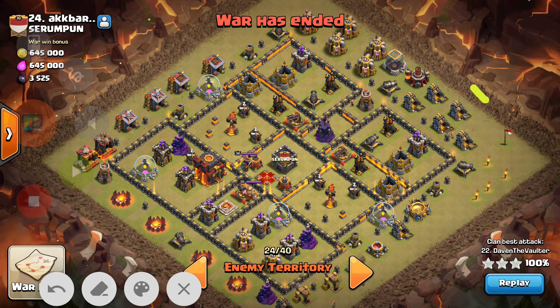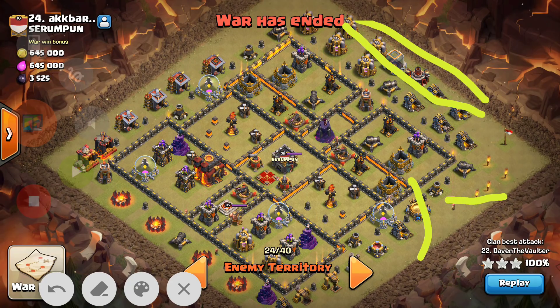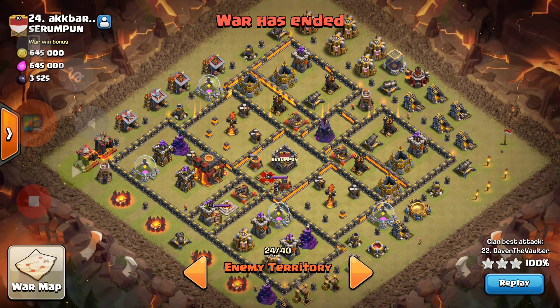He first created a line of minions to take out the extra buildings. He also dropped a baby dragon over here to make a very nice funnel. So a perfect funnel was made by the use of minions as well as the baby dragon.